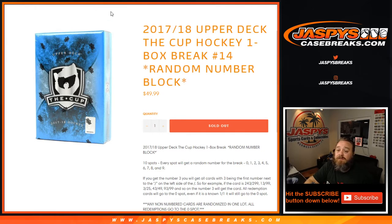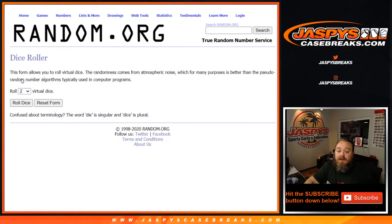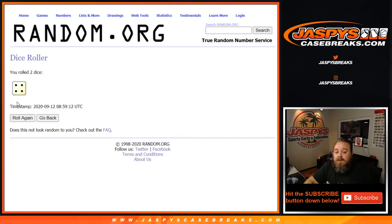Let's do the randomizer first. Here is the list of customers from Scott down to Colin Sullivan in the last spot, and the list of numbers from 0 down to 9. Dice roll for both lists — 2 and a 4, 6 times on each. Good luck, everyone.